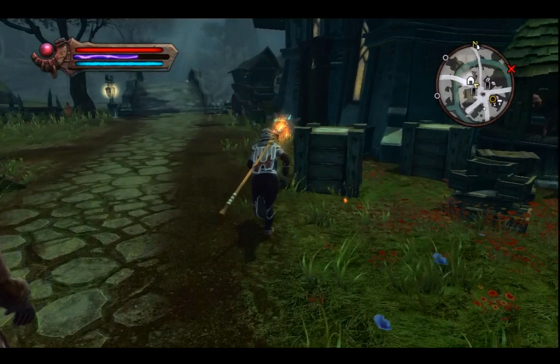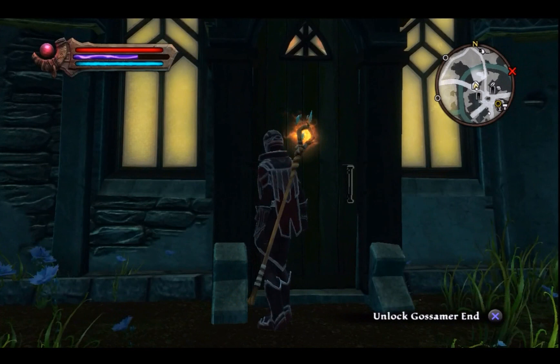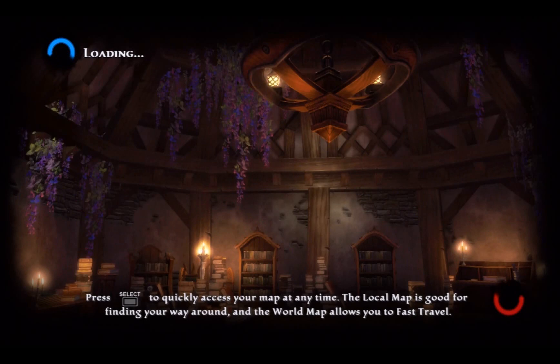The outside looks the same. Let's go in and see what the inside looks like. I do find it interesting that your house locks when you leave — I think that's kind of cool.